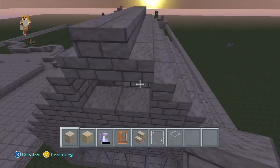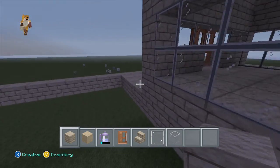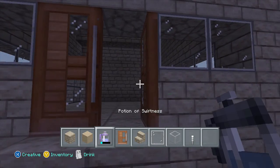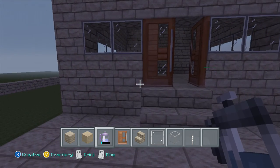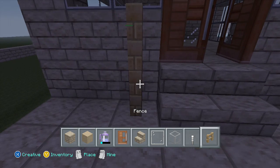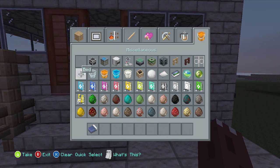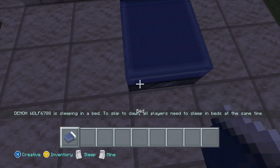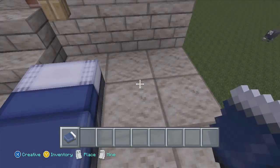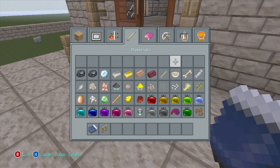Just do the other side and that should be the outside of our house done. We'll put a few things inside — so that's our little desert house. We'll come in here, get a torch. I know what we can do — get some fencing. I think we're going to sleep now; Ethan's gone to bed. I'll place down the bed here. I had to clear my inventory just to get that bed out.